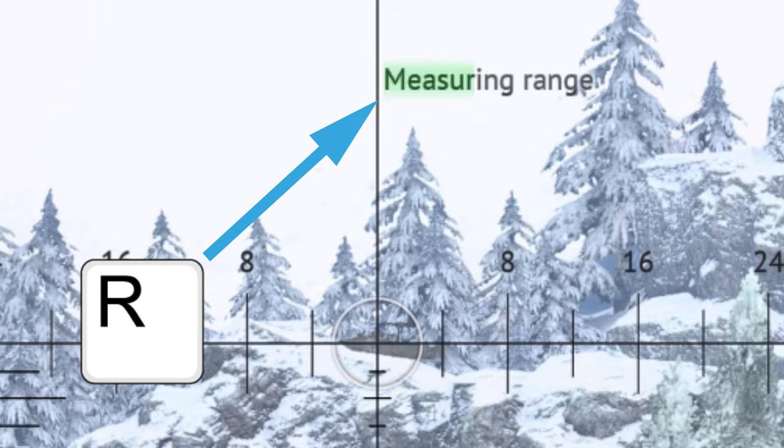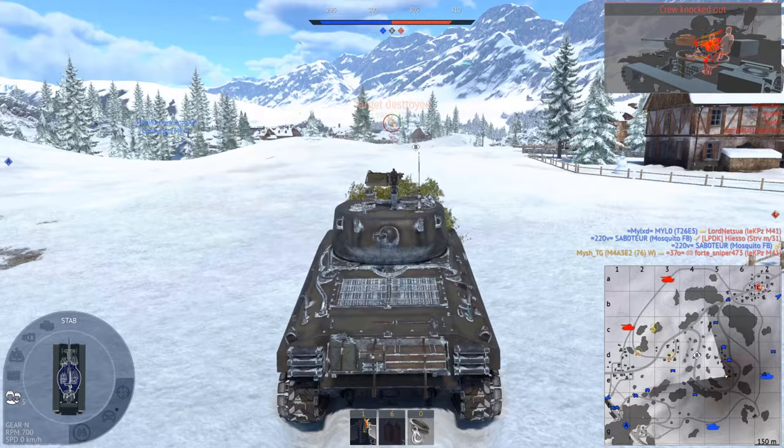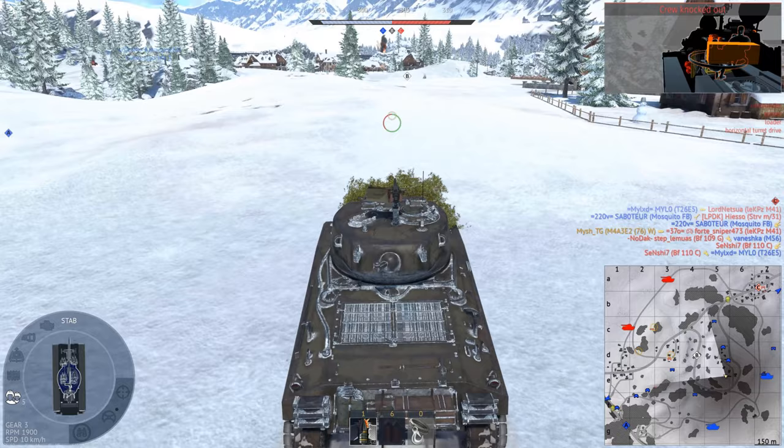One of them is ranging. Aim your gun at something and press R to get its estimated distance. Every horizontal line on your reticle stands for 200 meters. Now aim and shoot. Congratulations, hitting things just became a lot easier.